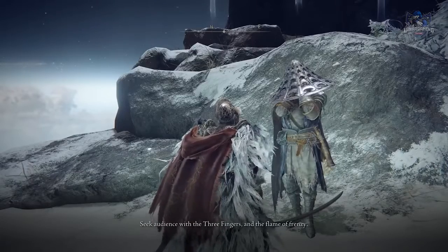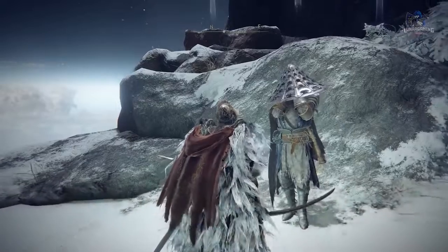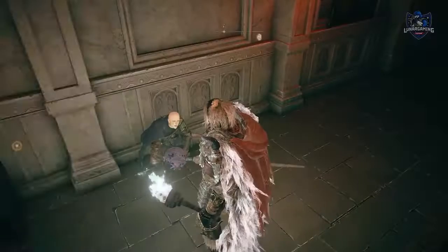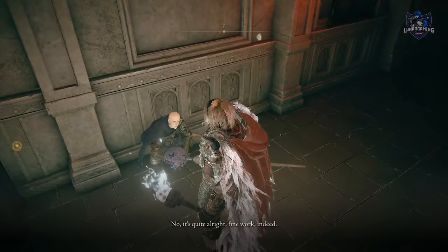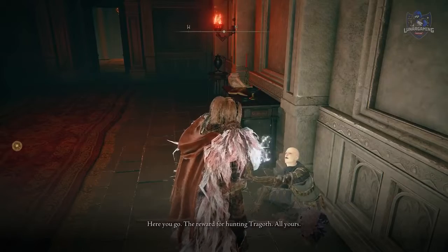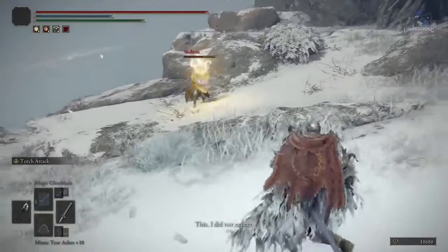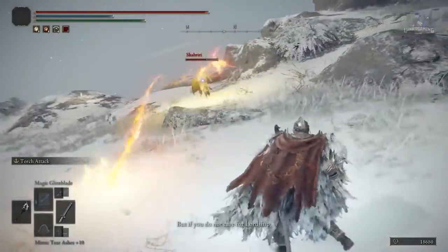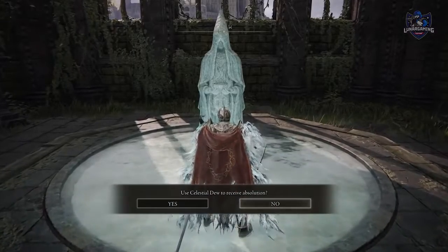When talking to new NPCs, always exhaust all of their dialogue — don't stop talking to them until they repeat the same lines over and over, so you don't miss anything. Also speak to every NPC you come across; some NPCs will require you to reset the area by sitting at a Site of Grace before they give you new lines of dialogue. If you accidentally hit any NPC and they are now hostile towards you, you can absolve their sins at the Church of Vows to get them back to being friendly.